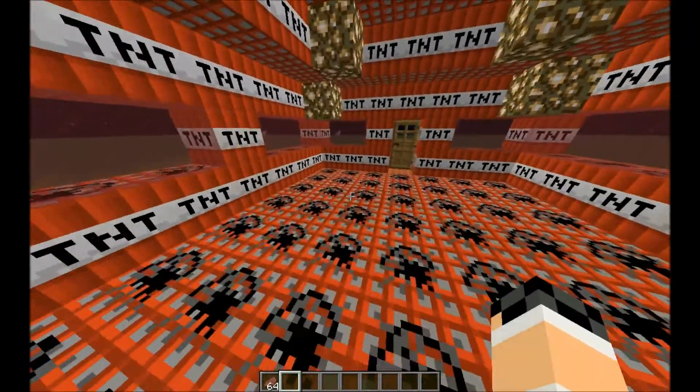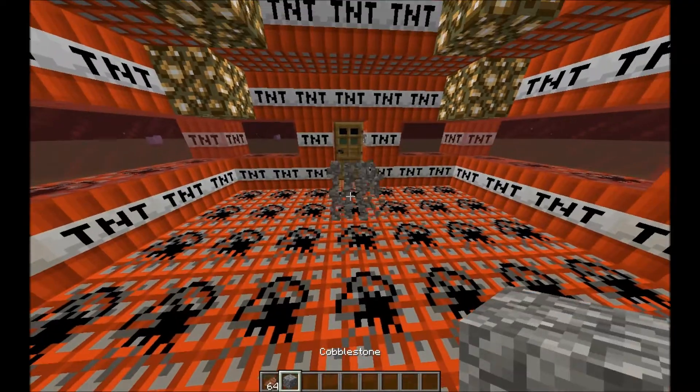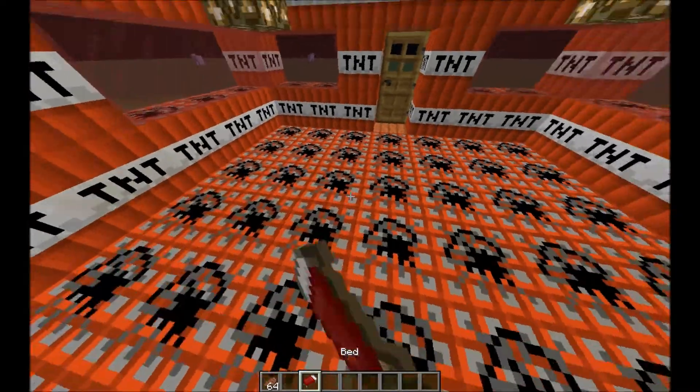So let's walk in here. I would put a lot of interior in here, it's just that — let me get like a bed or something. Here we go. Watch — I can't put it on there.